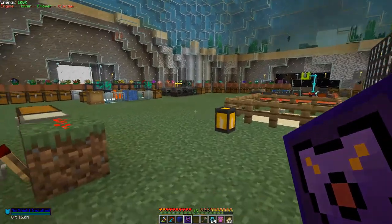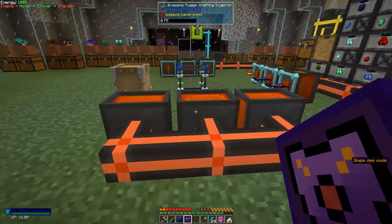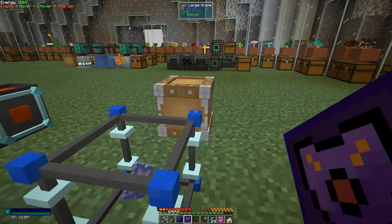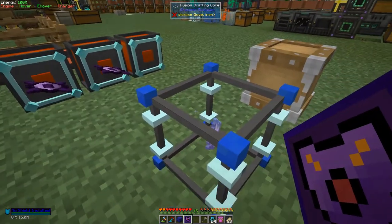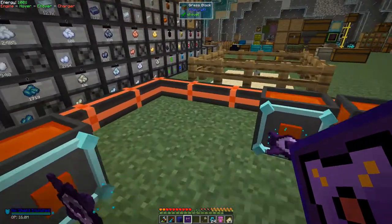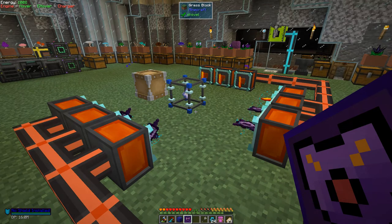We've already got everything prepared as it happens. So here we've got everything we need and we can craft this up. We've got these cores and it's going to tell us what we're going to get - Draconic cores. Let's get this charged up and have a look at it. One million RF is not such a big deal so it should go quite quickly.